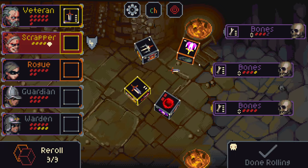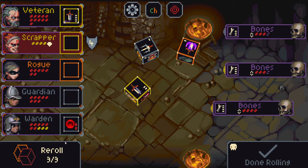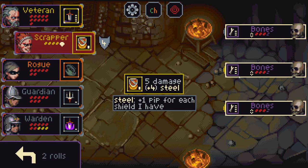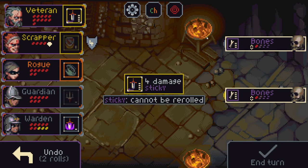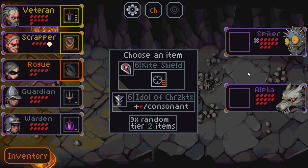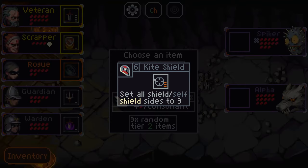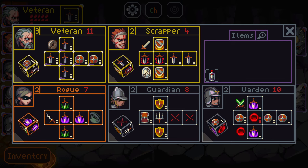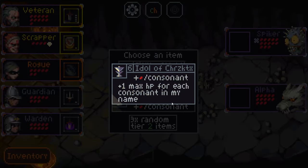Hilarious! Should be pretty easy to take them out from here. In case you're kind of lost — what was happening there: bones do one damage to adjacent enemies when they die. We have a kite shield which sets all shield sides to three, but there aren't really many low shield sides on my board, so I don't really think I need that.